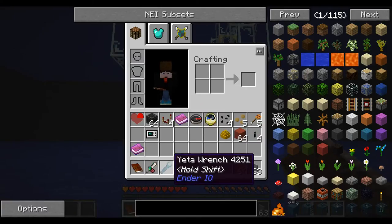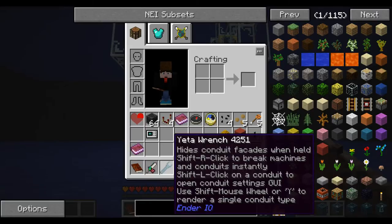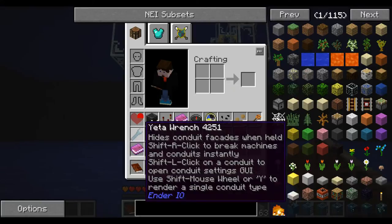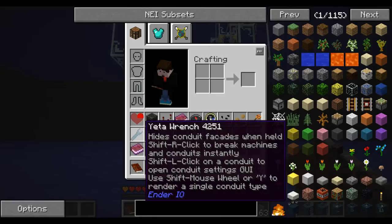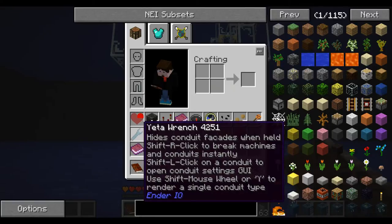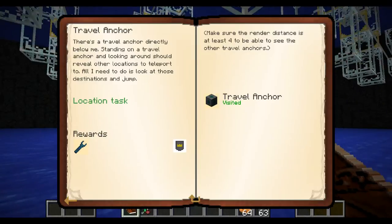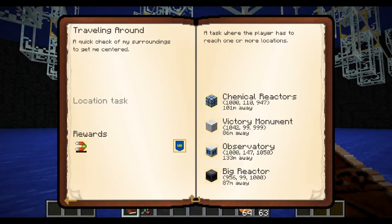The Yetter wrench is completely new - it allows me to mess around with conduit facades, break machines and conduit, shift right-click, shift conduit open settings, shift mouse wheel or Y to render a single conduit type. Let's have a look at what's next. Traveling around - quick check of my surroundings to get centered - a task where the player has to reach one or more locations. Chemical reactor - let's see if we can stand on this.